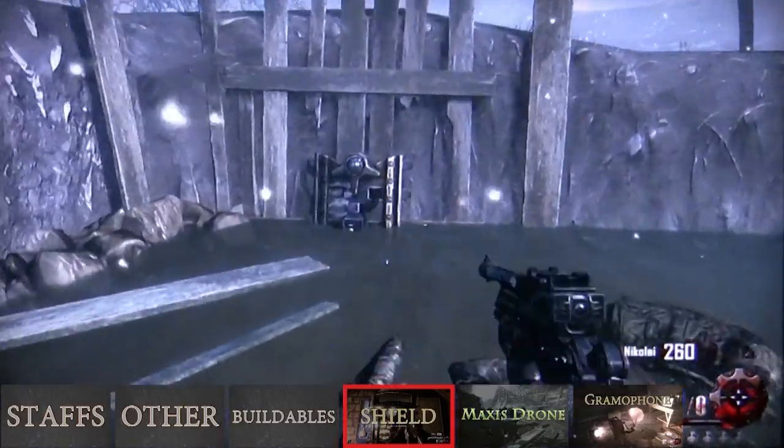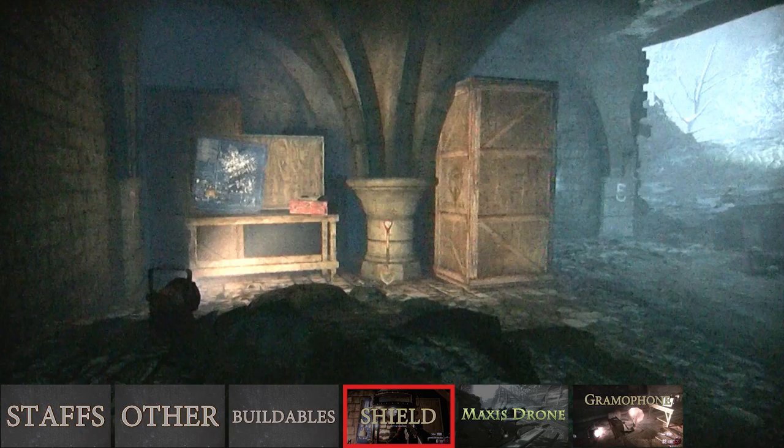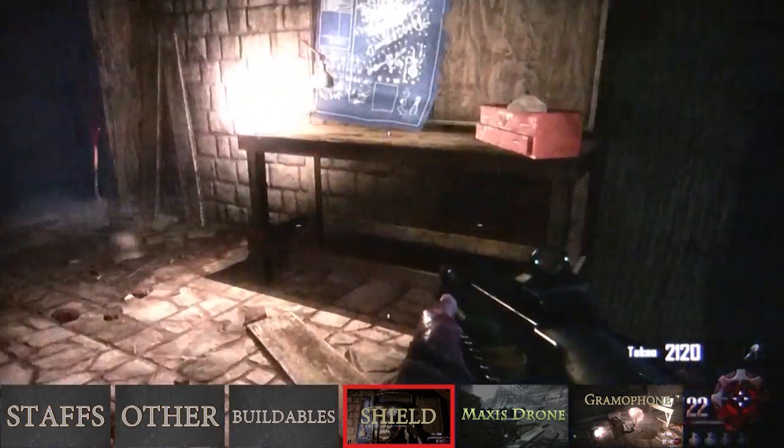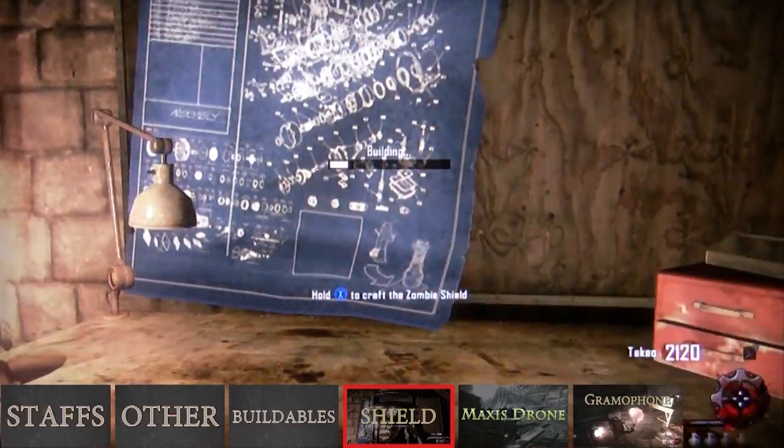There are three crafting tables to build this at: one at the church, another in the workshop next to generators 2 and 3, and the last in the wind tunnel near juggernaug. I recommend building this in the wind tunnel.